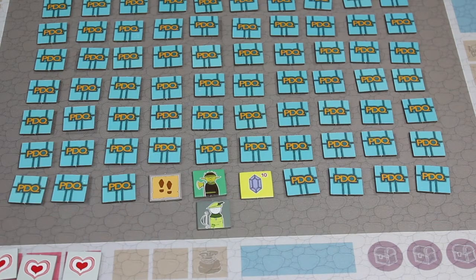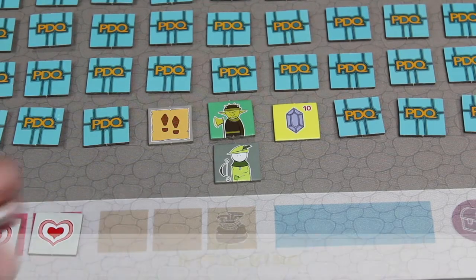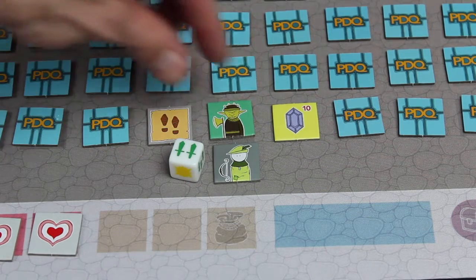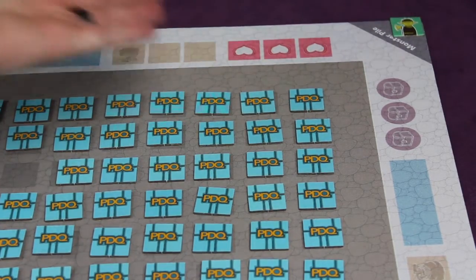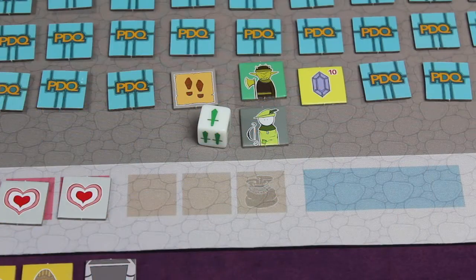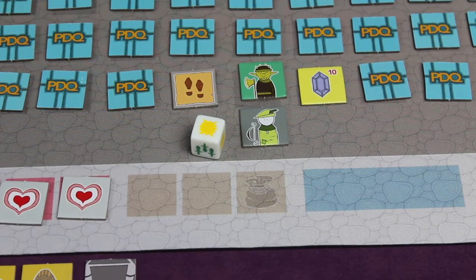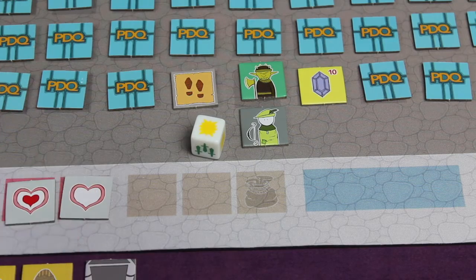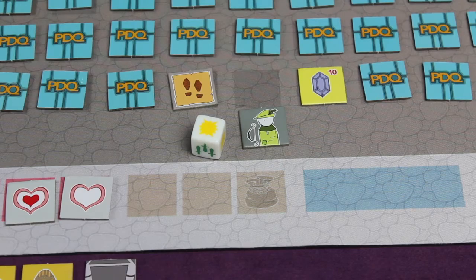First we try to attack the goblin. If there's more than one monster you decide the order you attack them. You take this die and roll it. If you get two or more swords that monster is defeated and goes into the monster pile. Keep in mind all monsters have just one hit point. However, if you only get one sword or any yellow flash it's a miss — you lose one heart and the monster runs away into the monster pile.